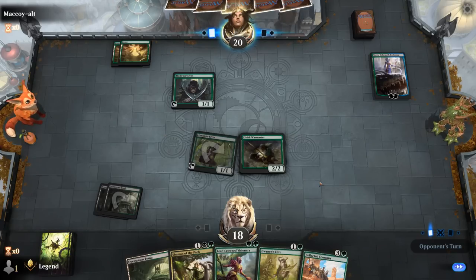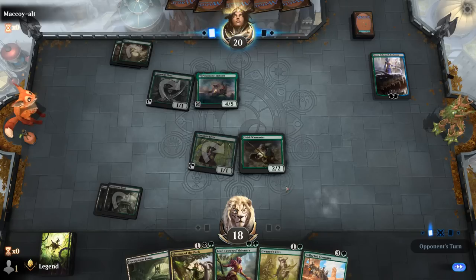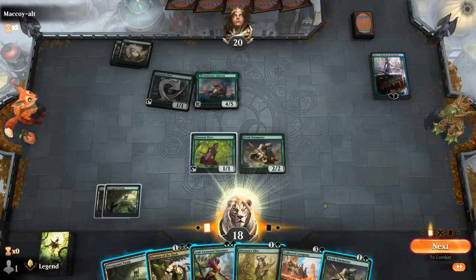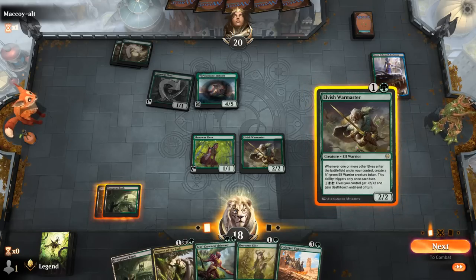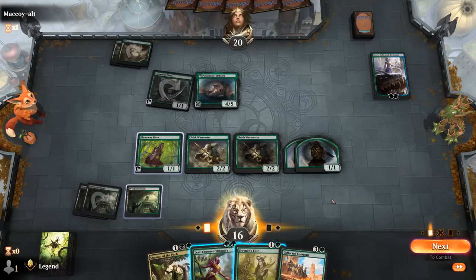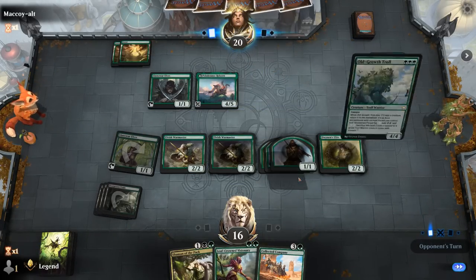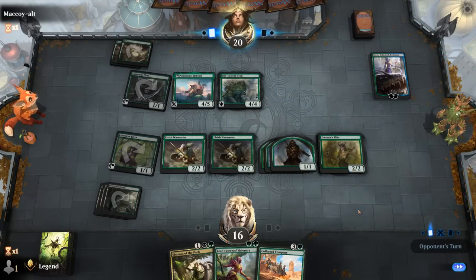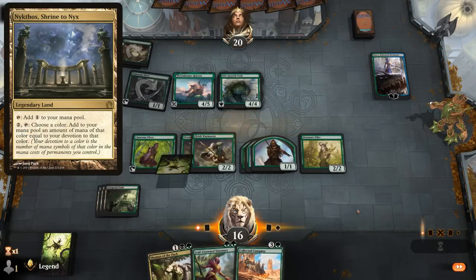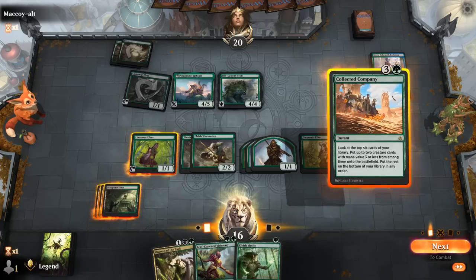Don't think attacking Kiora is going to matter since we're unlikely to take her out, so I'll save the two damage. Polukranos is a good one — can turn into a huge lifelinker, making it harder to drain with Shaman. But another Warmaster is nice. Instead of playing Company right now, we want to make more tokens first. Elite versus Visionary is an interesting decision; we'll play Elite for now and then likely go for Company next turn.